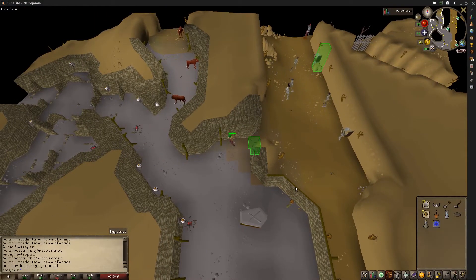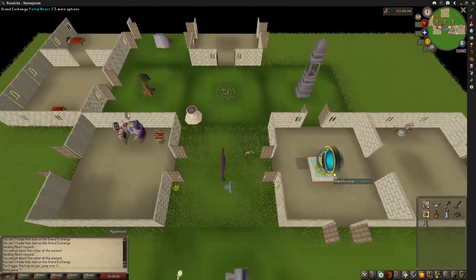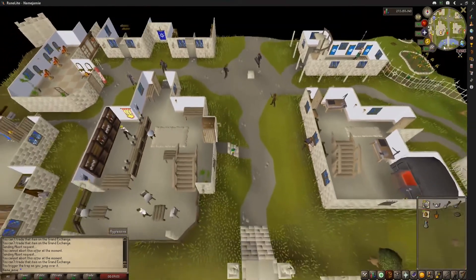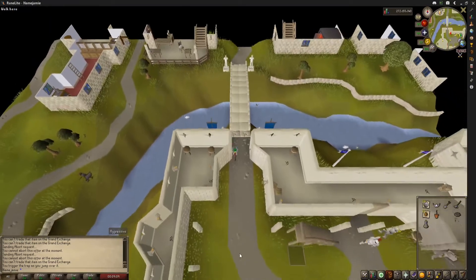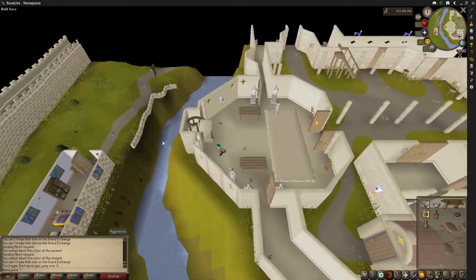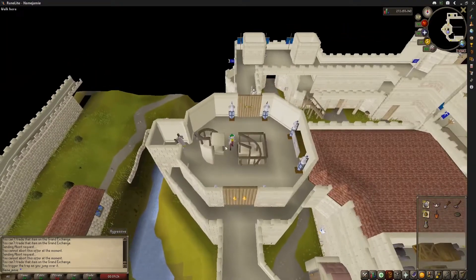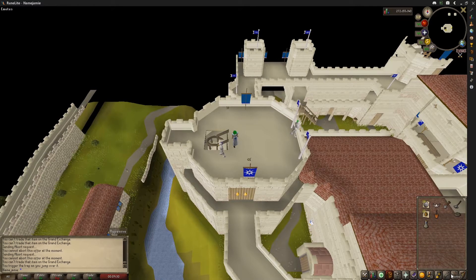Next, teleport yourself back to Falador. Once here, run south into the castle. To the west there should be a door and a staircase. Climb the staircase and continue climbing all the subsequent staircases until you reach the top of the castle. Once you are here, equip your skill cape or quest cape and do the skill or quest cape emote to finish task number two.